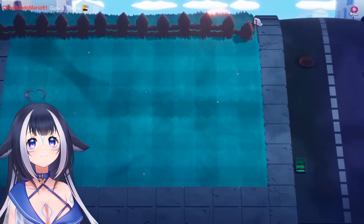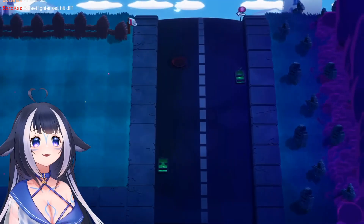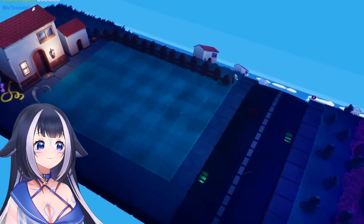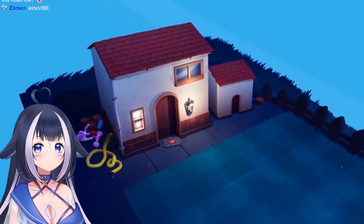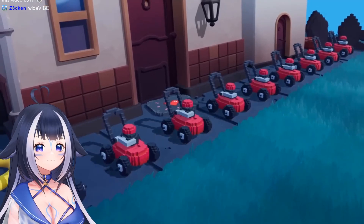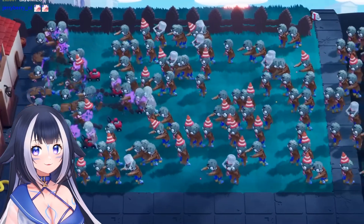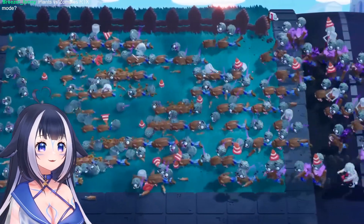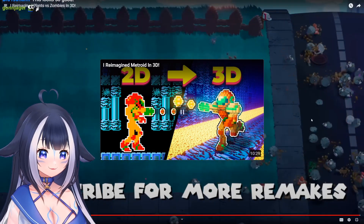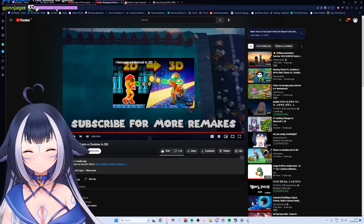Halfway through the level it changes from day to night, with rain VFX and owls added for mood and atmosphere. At night, sun stops falling from the sky and the house lights turn on, just like in the original. The lawn mowers were also added to finish things off - and the result is a beautiful, complete remake.